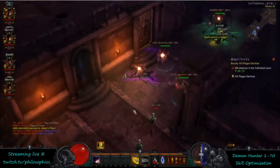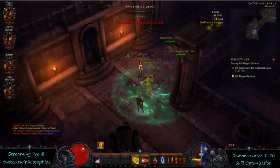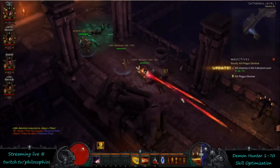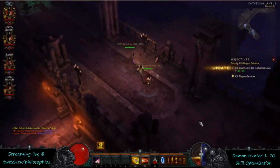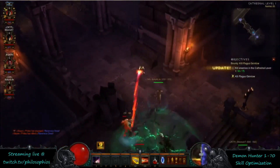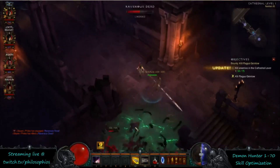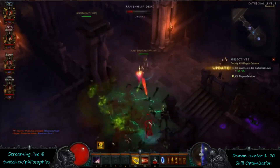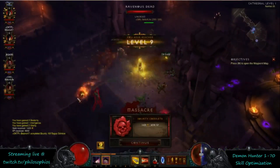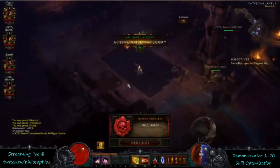Coming up on level 9, which is good for the Demon Hunter because you get Vault. Vault is going to be really good early on for the mobility — it's just good all the way through. It's nice that you get it at level 9. Also at level 9 you get a new active skill slot, and it's just automatically going to slot Vault in for you when you hit level 9.